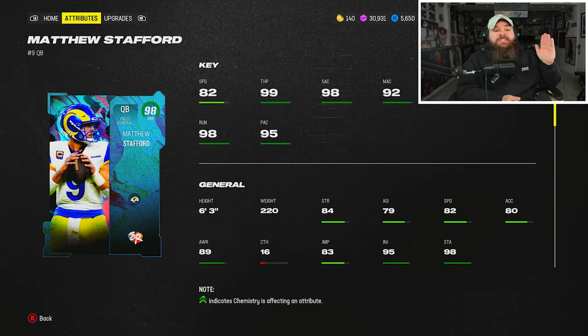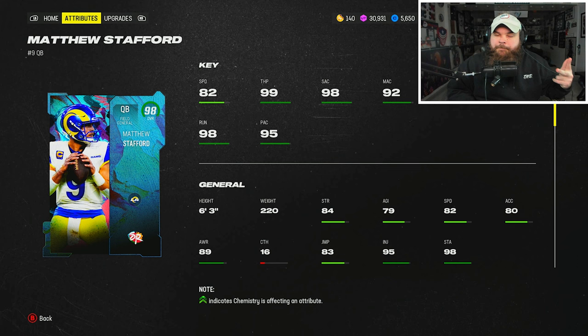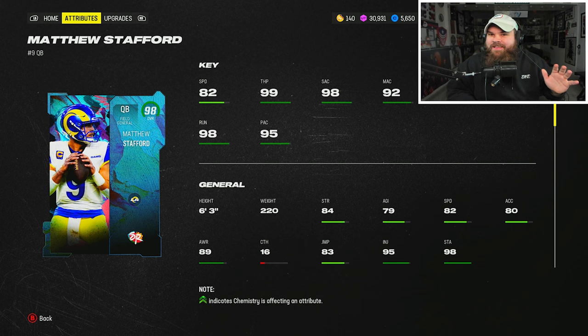All right boys, so today we're going to go ahead and be using this brand new Matt Stafford. 82 speed, 99 throw power, great accuracies quarterback. The three things that I think really matter are speed, release, and ability. So speed — not really there. I mean, 82, you can still kind of be a little bit somewhat mobile, I guess.